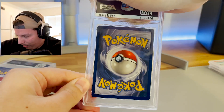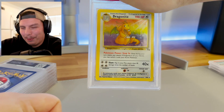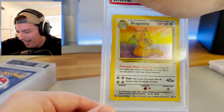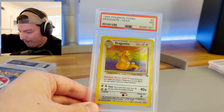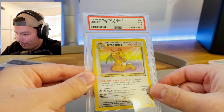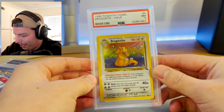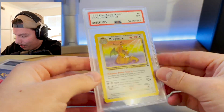Beautiful card, let's see what this is. Oh, Dragonite! Probably one of the nicest holos ever made — look at that rainbow, just glittery, just a beautiful card. We got a seven. That's not bad. I remember this card had a lot of holo scratches, probably from me touching it because it was so pretty as a kid. But yeah, seven — that's not bad. I'm probably gonna keep this as well, honestly. It's gonna be hard to say bye to any of these.